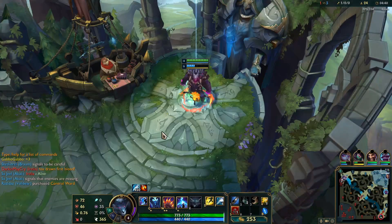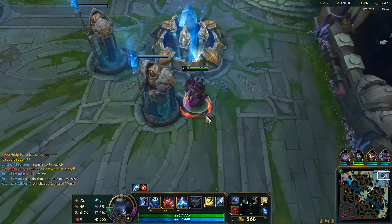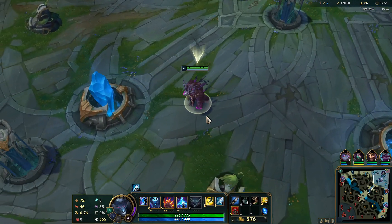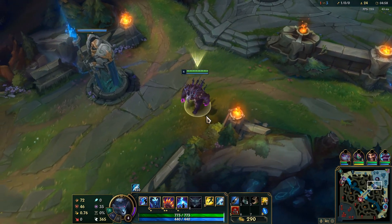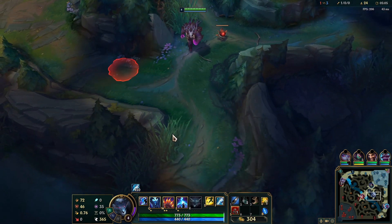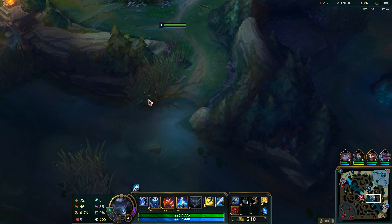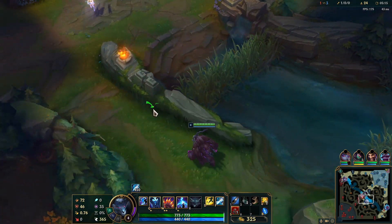Now how do you play Volibear? I've played him a little bit top lane, mostly jungle, a little mid lane and bot lane. I found that bot lane and mid lane are no-goes, maybe support sometimes. Mainly jungle and top lane are where you want to stick. If you want to have some fun and fool around go elsewhere with AP Volibear, but if you're playing ranked I'd stick to top lane and jungle.